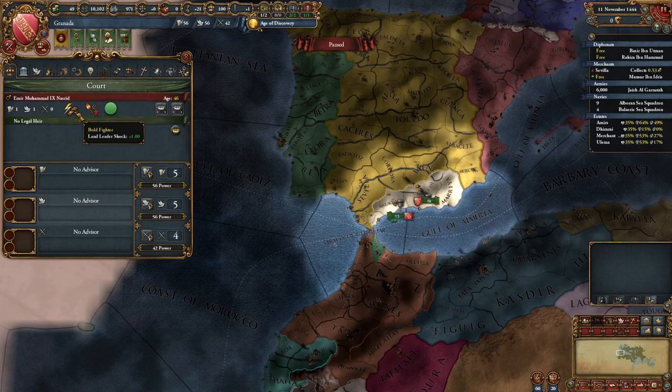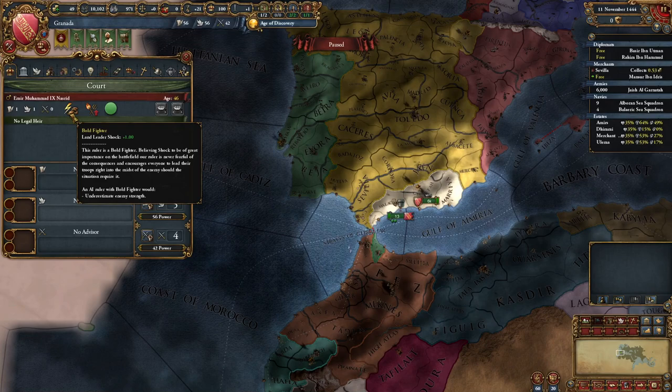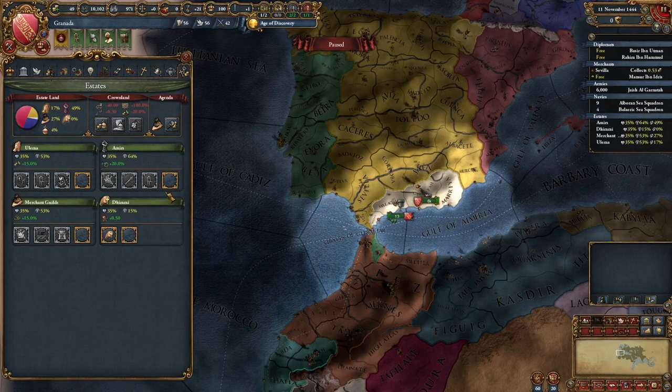I will also say these traits here are completely randomized, so you might get unlucky with a Cruel. Bold Fighter is somewhat useful because it will help you roll better generals, but realistically you can't rely on this. That's it for those estates privileges — now I want to talk about the other point with the Estates: what you're leaving these three positions open for.